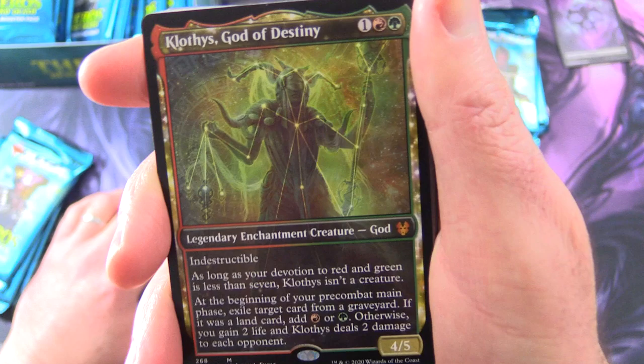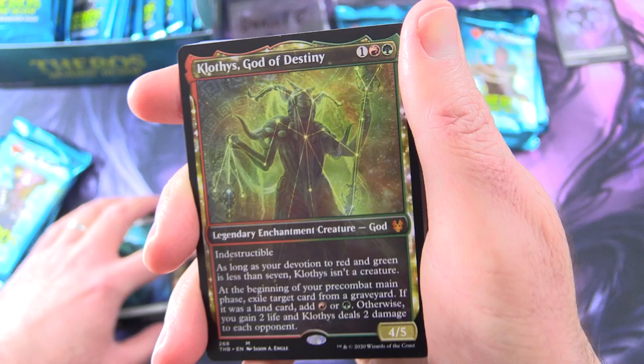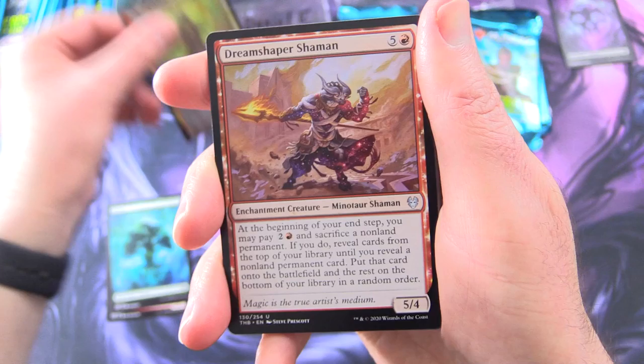Legendary enchantment creature God, four, 5/3 with Indestructible. As long as your devotion to red and green is less than seven, Klothys isn't a creature. At the beginning of your pre-combat main phase, exile a target card from a graveyard. If it was a land card, add red or green. Otherwise, you gain two life and Klothys deals two damage to each opponent. Daniel, mate, buddy, there you go. Enjoy.